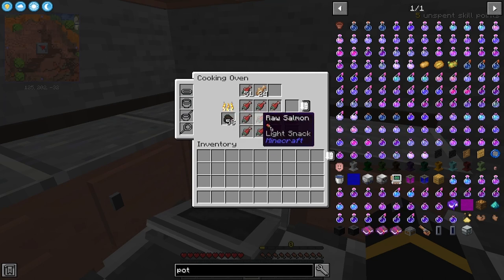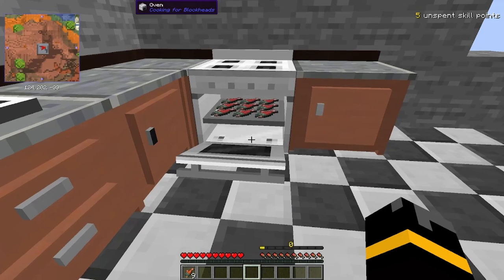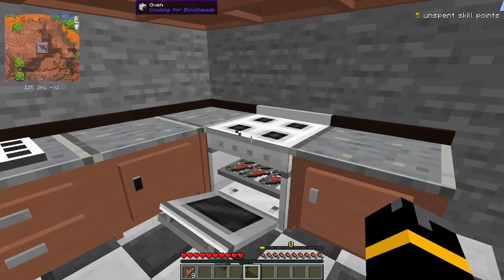It also needs fuel, so now that it has fuel it's going to start cooking these items. It's going to cook all nine of these at once — nine cooked salmon straight from the queue. I can shift-right-click it, I can look inside as well, and watch in real time the fish get cooked.